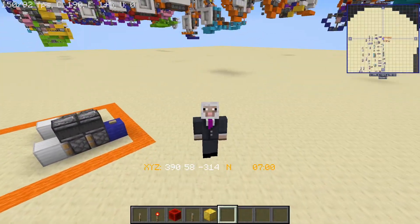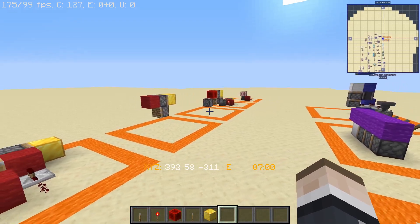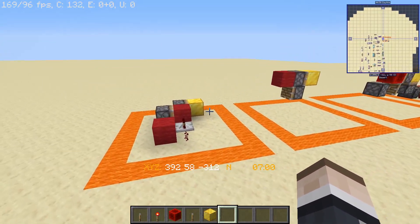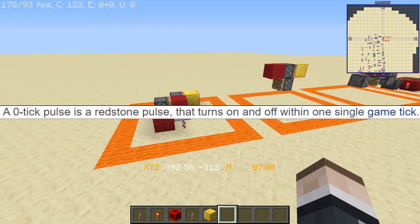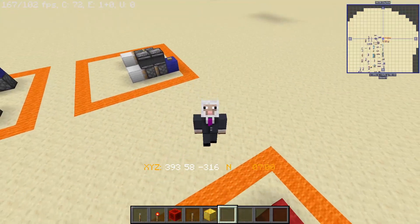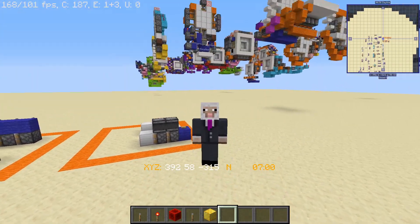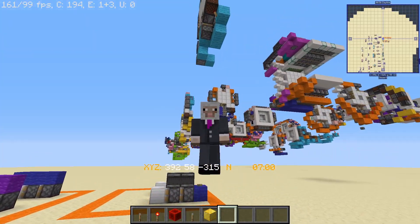Hello, Shivers, welcome back to our channel. In this video I'm going to be showing you guys five ways to generate zero tick pulses. But before we start, I'm going to tell you what the zero tick pulse is. According to technical-minecraft.fandom.com, a zero tick pulse is a redstone pulse that turns on and off within one single game tick. This is possible because block updates are calculated one at a time in a certain order, even if they happen in the same game tick.